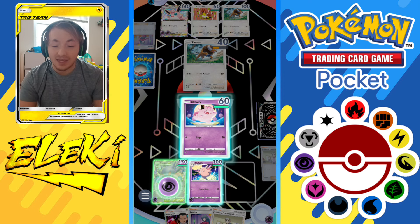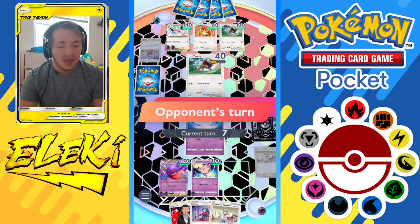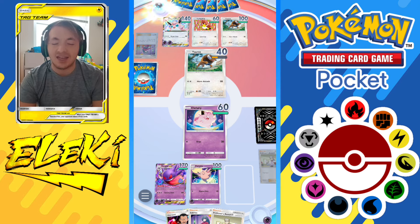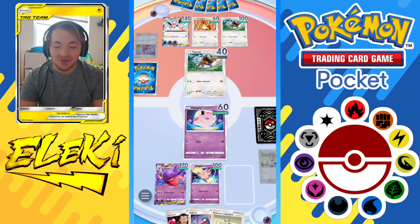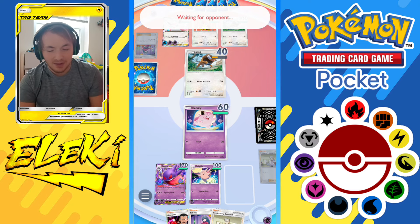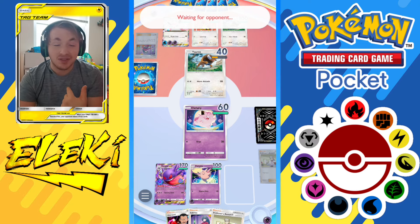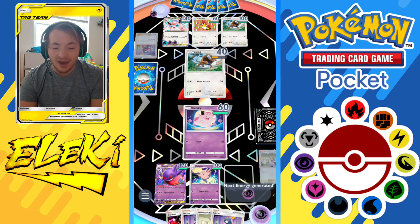I personally don't like Tauros but I understand the usefulness sometimes - it has 100 HP for tanking. The only bad thing is the retreat cost of two, so it's not always helpful. It's kind of like Kangaskhan where you put it out and you're just waiting for it to die. He's got the Wigglytuff built up and now it's all about who sends in their Pokemon first, because neither of us wants to go first.